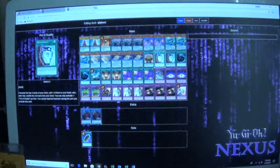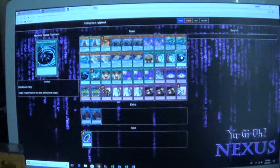Three Drawing — you can basically summon out your whole deck, and Drawing is just good to help gain advantage. Two MST just to help get rid of back row.